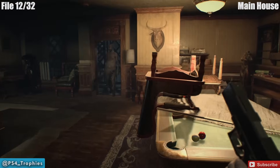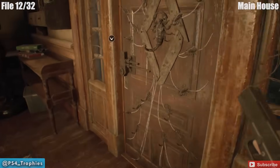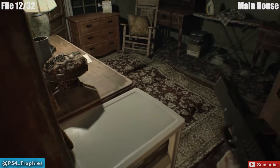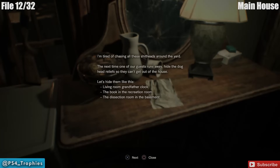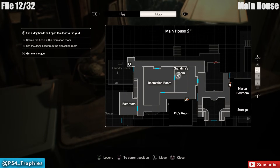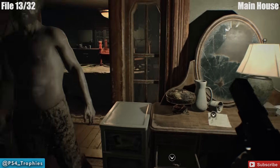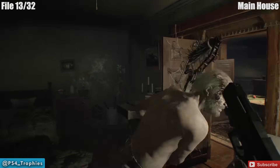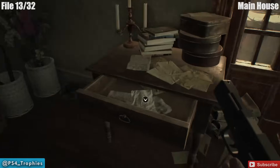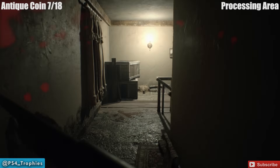Next we're back in the recreation room heading to get the shotgun. Inside the room where you can get the shotgun there are two files — one on this desk here, and one on the desk to the left. Jack is going to interfere with this collectible guide. Inside that drawer is another file, so make sure you get both files in there.